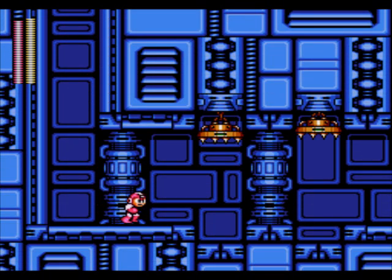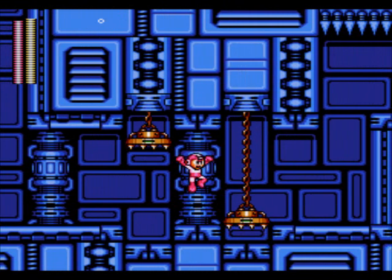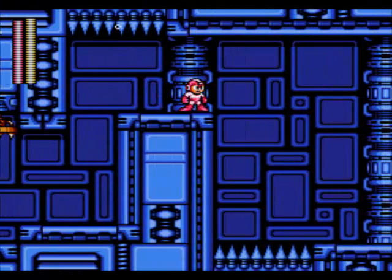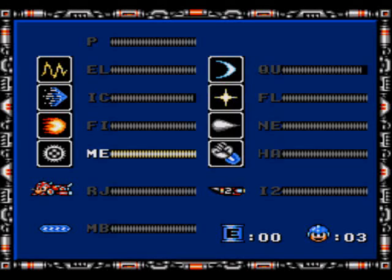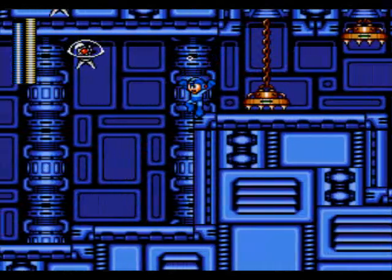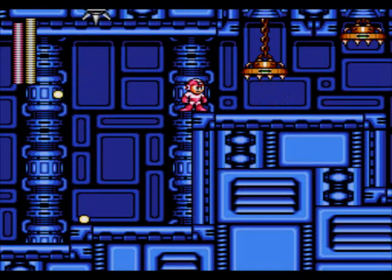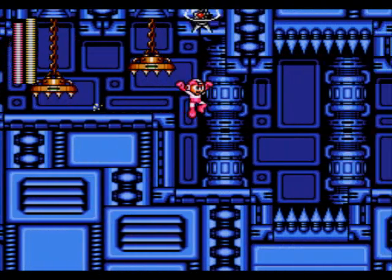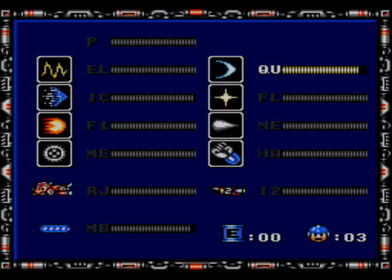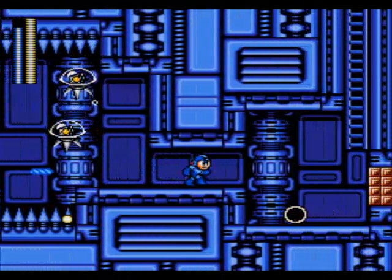Let's fall down this pit. We got these spiky chandelier things - wait for them to hit the ground, and as they go up just continue through. Very simple here. Slide through this little hole, do a mini jump - try not to jump too high. There are spikes that'll one-shot you if you're not careful. I'm just going to whip out the Magnet Beam - I don't trust my jump here. If my head hits the ceiling I'm screwed and I'll fall into the spikes. The Magnet Beam does have its uses.